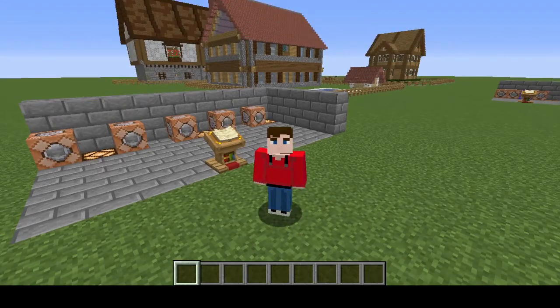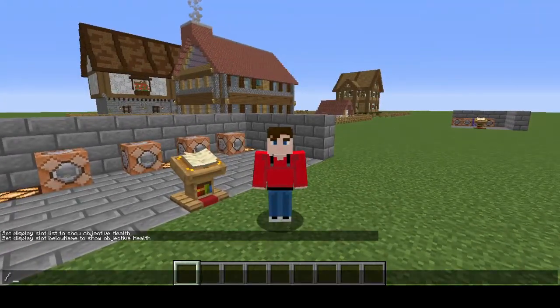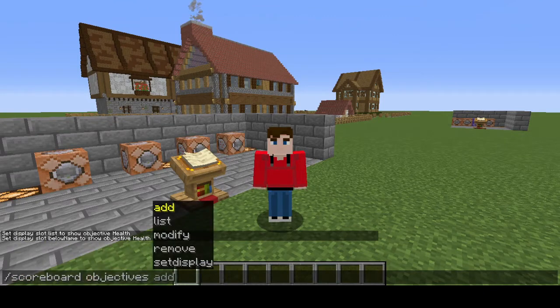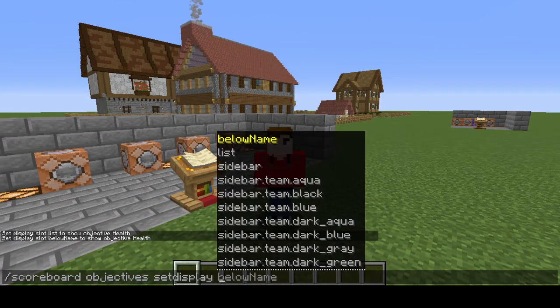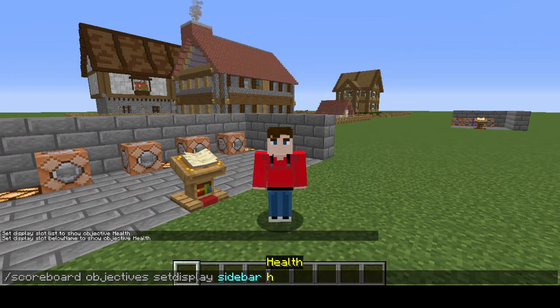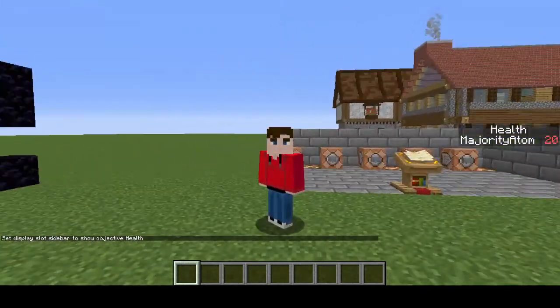The third and final way we can display health is on the right-hand side of the screen in the sidebar. To do this we're going to type in /scoreboard objectives setdisplay and this time we'll put in 'sidebar'. As you can see, the health will then appear on the right-hand side of the screen.